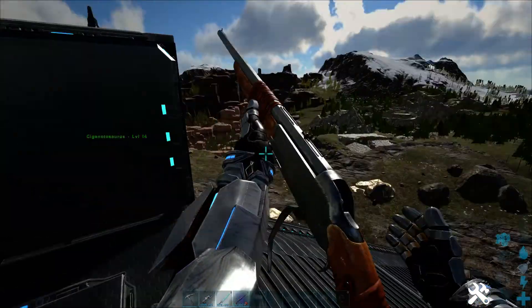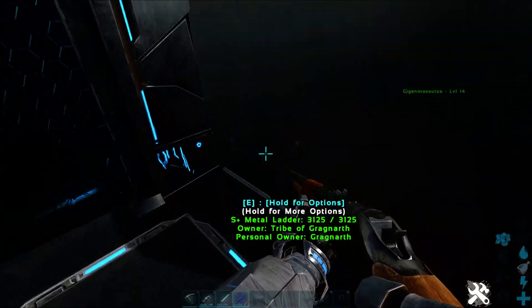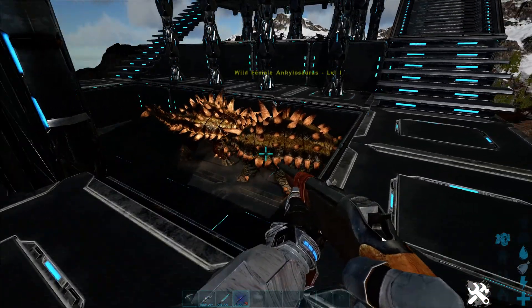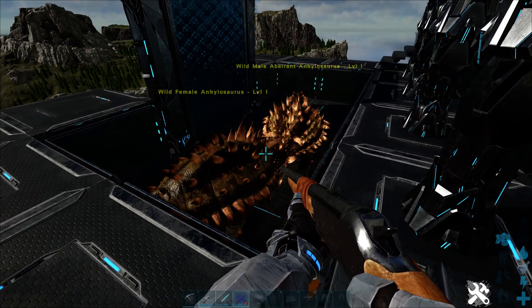There's a weird glitch in this game — it might be with S+ or tech walls in general — but there's actually a ladder here. I tried with all letters and they all merge into it, which is kind of weird. But we have an aberrant one and also a normal one.